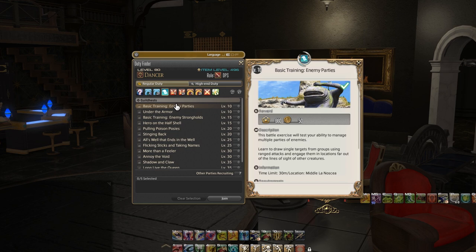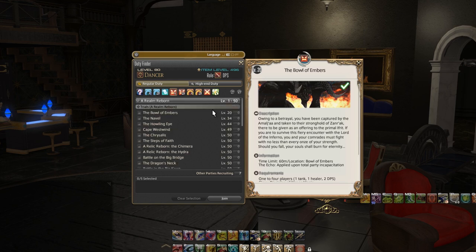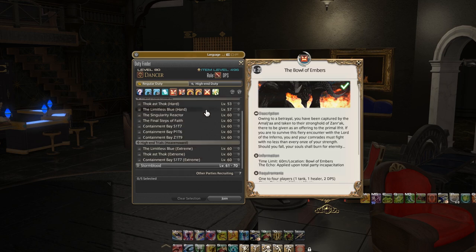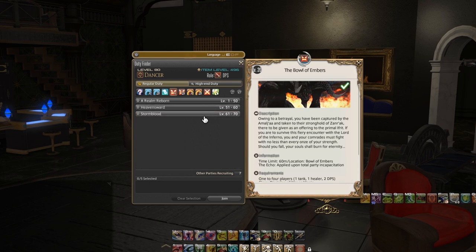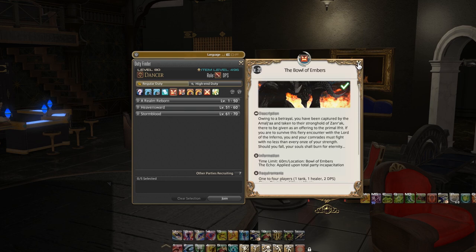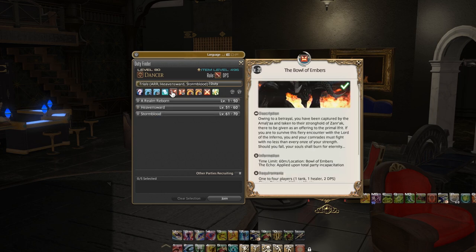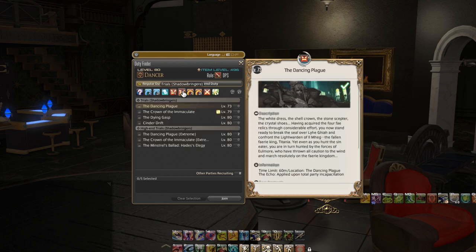Next up we look at angry face number one. You can see that we have trials from A Realm Reborn 1 through 50, likewise all the expansions through their respective levels. These are going to be for the most part covered by the main story quests — no spoilers, you're going to probably encounter the grand sum of most of them. There might be a few that you don't directly encounter, but most of them you will. Now we look at Shadowbringers trials, and likewise you probably won't have to worry about that right now.